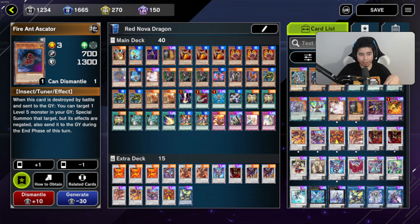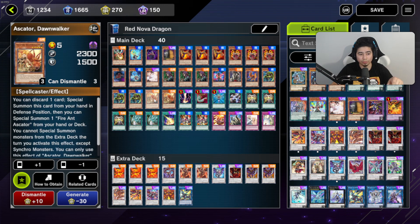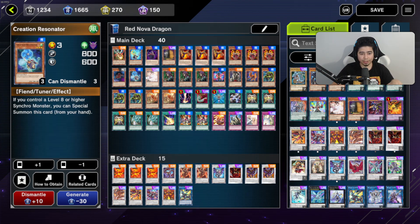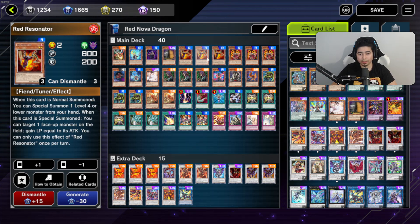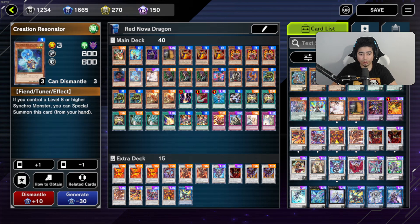We have a Fire Ant because we're running two Dawn Walkers. These are good because you can automatically get another Level 8 Synchro monster on top of what you're doing, which just adds more to what you want to pull off. Running one Creation Resonator — I kind of want to run another Level 3, probably a Clock Resonator or another Creation Resonator. This is your only Level 3 resonator monster, so you can't really pull off the one and three-star tuner combo consistently.